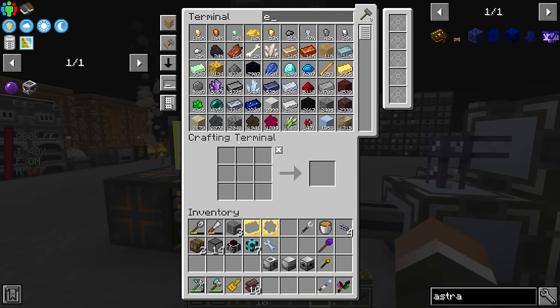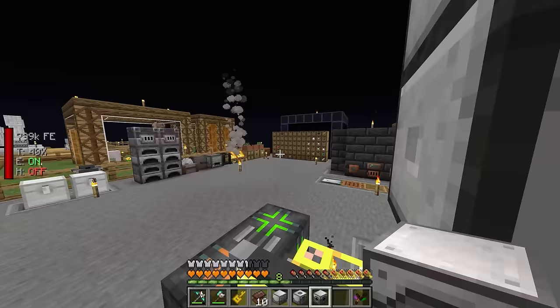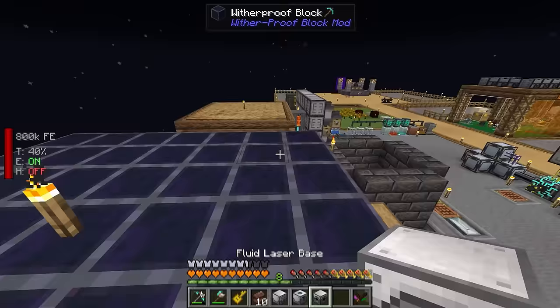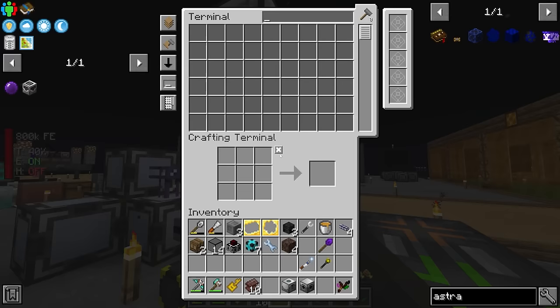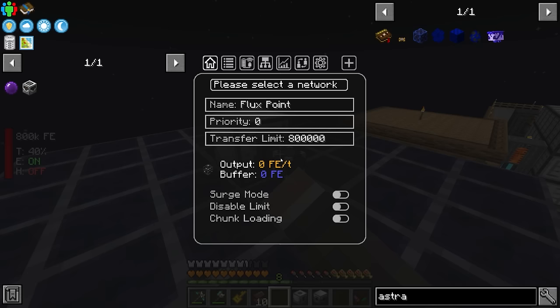Finally, of course, we need the wither builder, but it requires the ether gas. So we need to find a place to put this — we need three wither skeleton skulls along with four soul sand, and we need to find a place that's not this box to put down a wither that we're going to hold in stasis forever. We could put it directly above this box. For example, we could put our stasis chamber down right about here. This is going to require a flux point to keep it powered — let's do something like this and make sure it's set to our network.